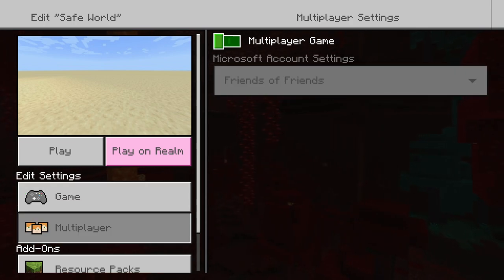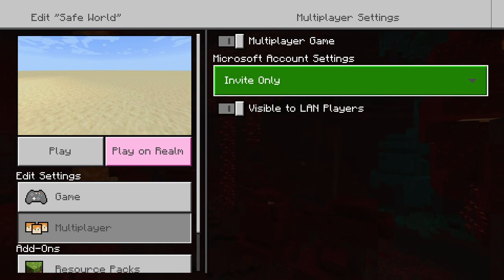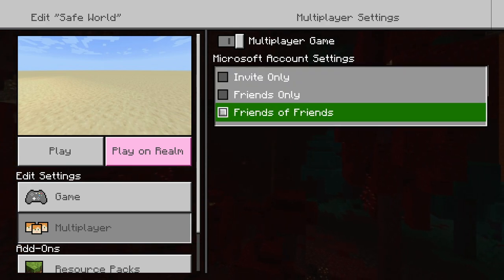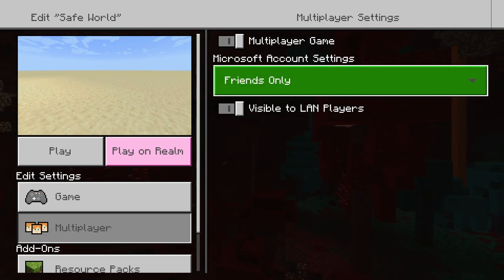If you go down to Multiplayer, you can turn it on and off. You can do Invite Only — nobody can join unless you send them an invite. This way only your friends can join. If you have Friends of Friends on, the world's open and anybody from around the world can join. So if you don't want random griefers joining, probably keep it on Friends Only rather than Friends of Friends.